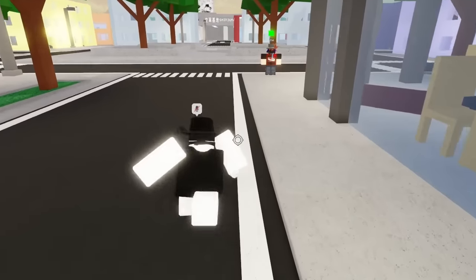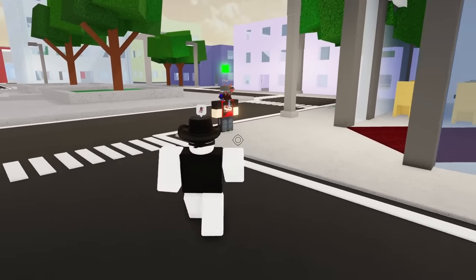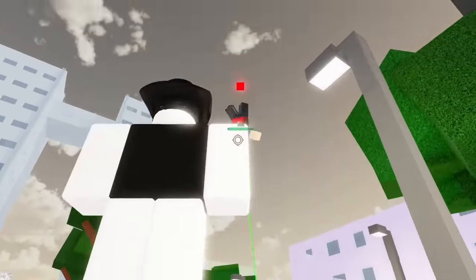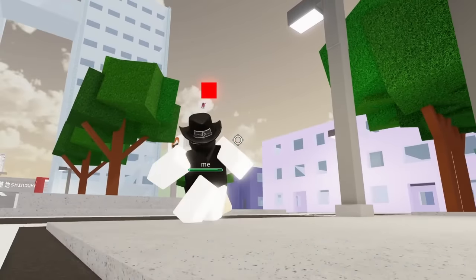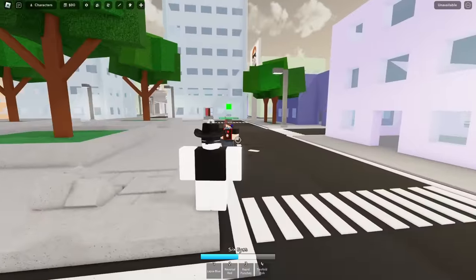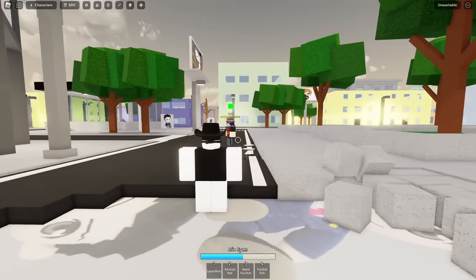Before we cover Gojo's ultimate, let's talk about some tricks with his basic moveset. Along with his normal moves, pressing R allows you to teleport a short distance in the direction you are facing. Comboing this with specific moves makes you extremely deadly. For example, hitting someone with Lapse Blue, then looking up at them and pressing R will teleport and kick them down to the ground — a great combo for sending people off buildings. In fact, pressing R on any airborne enemy will do this kick move. Pressing R while using Reversal Red will allow you to teleport behind your enemy once Red hits. There are definitely some other tricks I'm probably missing, so comment those below for any newcomers.